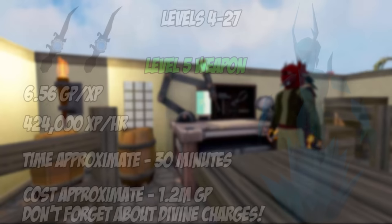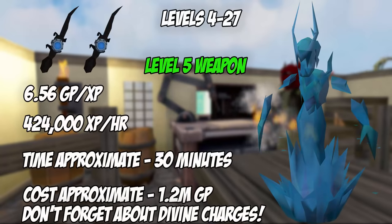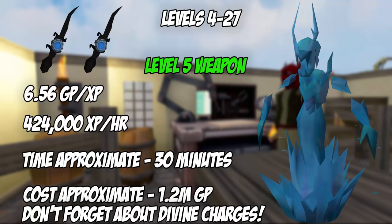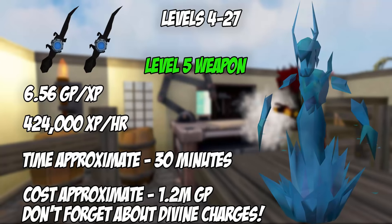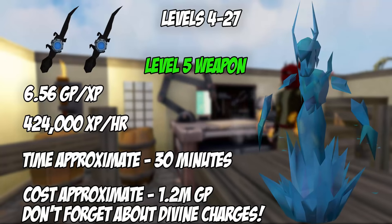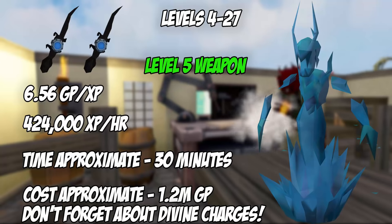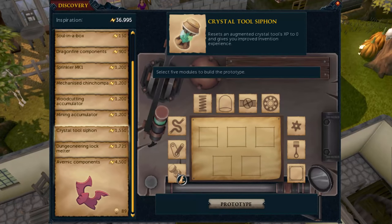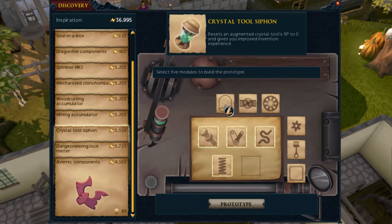Once you have your first two augmentors, augment two black salamanders, charge them with some harralander tar, and kill water fiends until your salamanders reach level 5. Disassemble them for 216,000 Invention XP total, getting you to level 28. Leveling both salamanders to level 5 at water fiends is around 424,000 XP/hour, taking just over 30 minutes, and will cost just over 1.2 million GP.